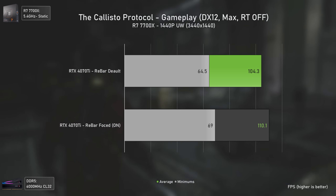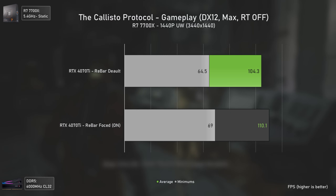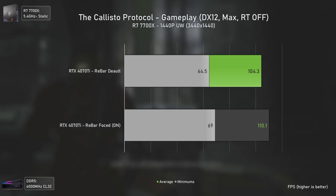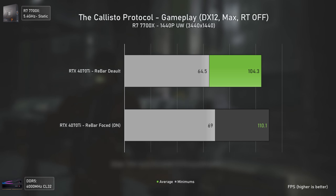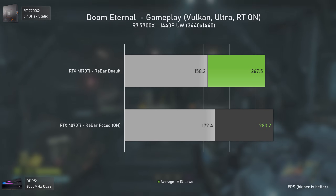On The Callisto Protocol, the performance uplift wasn't as noticeable — not even close to Dead Space Remake — but it's still there, with a mild 5.5% increase in average FPS and 7% increase in 1% lows, which isn't bad at all.